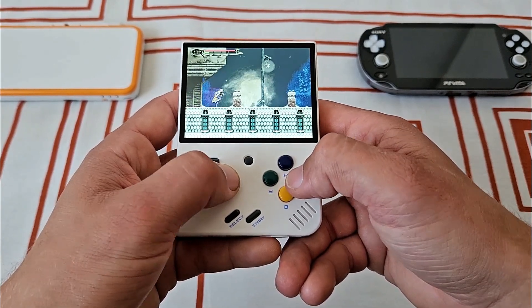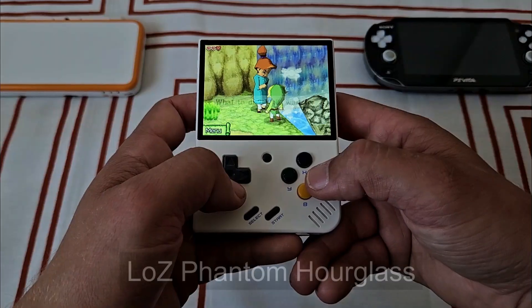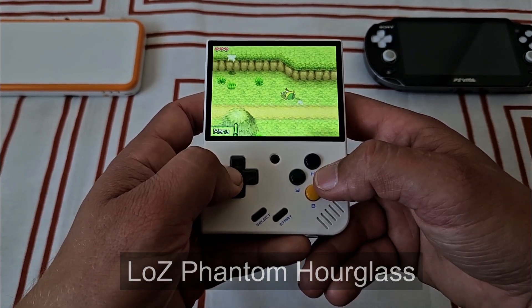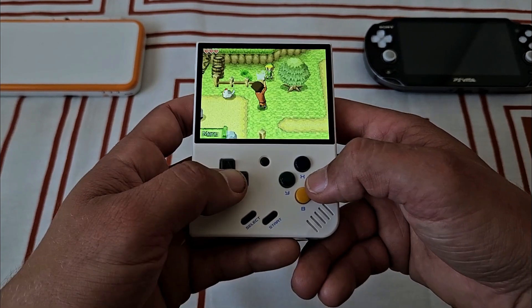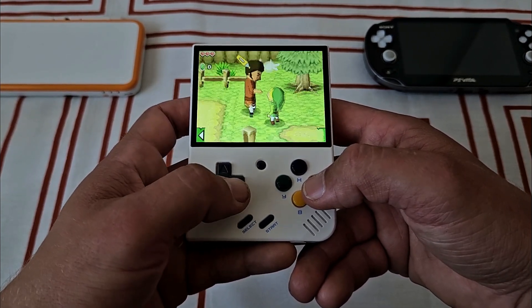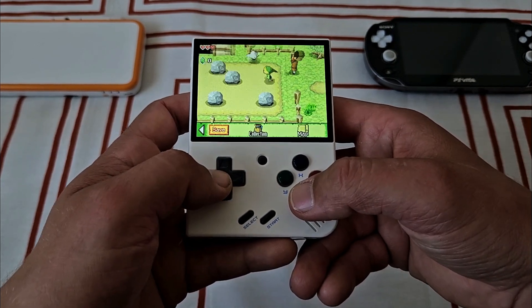Clearly, many games are not playable because they require a lot of touch input, and the Mio Mini doesn't have a touch screen, so we are limited to menus at best. I've tried Legend of Zelda: Phantom Hourglass and Spirit Tracks, and they are kinda playable — you gotta tap on the characters to talk to them and things like that. But if you really want to, you can do it.